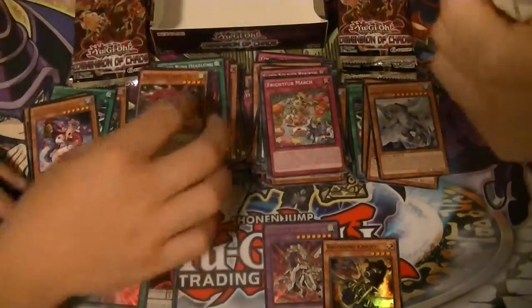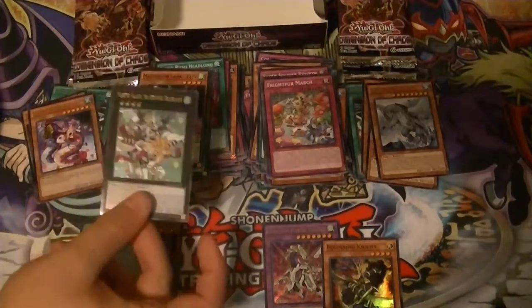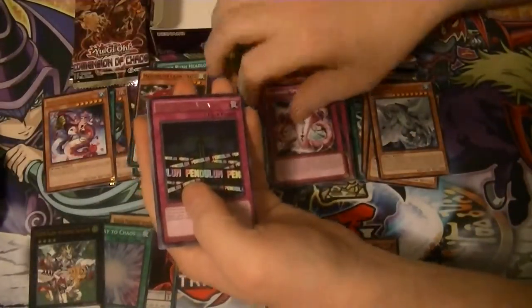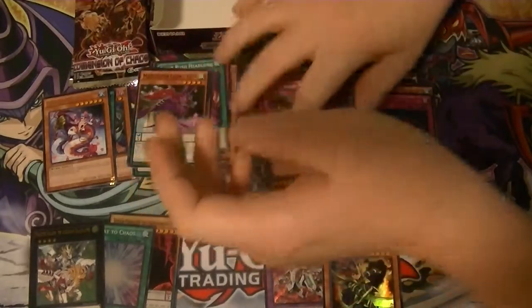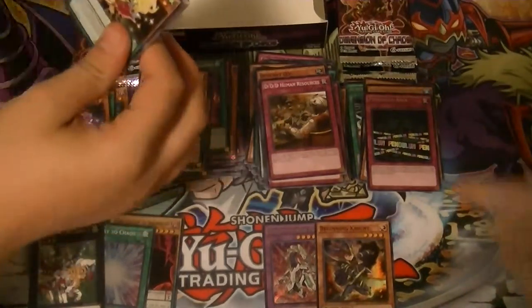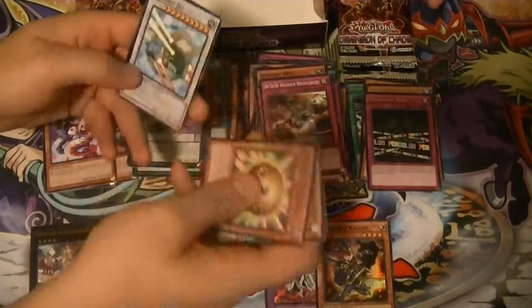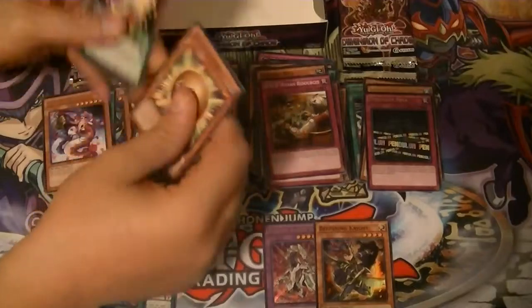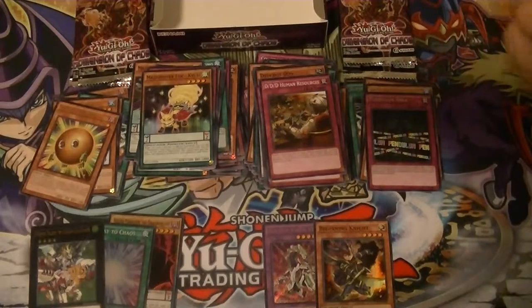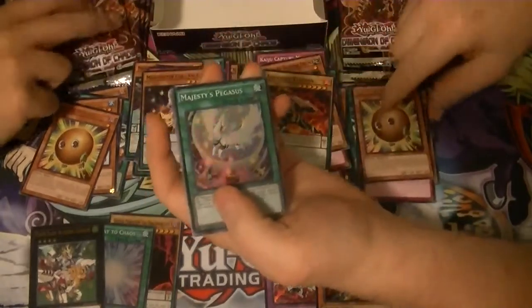Let's go ahead and see what the ultimate was. Maybe — it's just a Paladin. Nice. I doubt you would have got the Vortex. And on the area, it has a Secret and an Ultimate in the same box — it is possible. That would have been awesome. I still need two more Twilight Knights. Sphere Kaiju, and one more Gaia. Gaia, for days. Sphere Kaiju and Majesty's Pegasus.